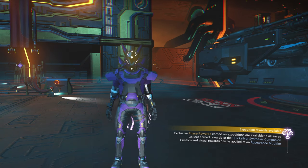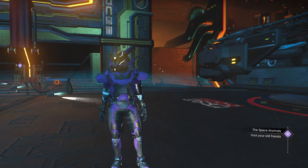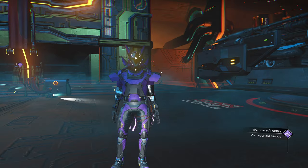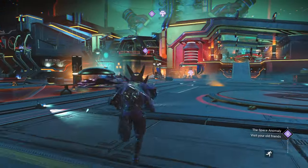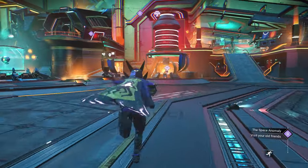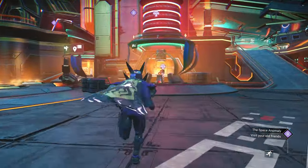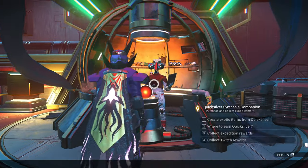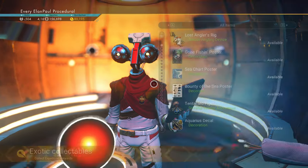I have just literally, just a couple minutes ago, finished my first run through in my normal save. We're going to take a couple minutes and hit our Quicksilver vendor and go ahead and get our Expedition Rewards. They do involve some posters, but they also involve some customizations. Maybe we'll get a first look at these customizations.